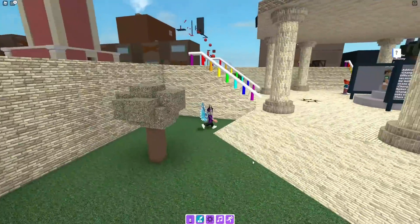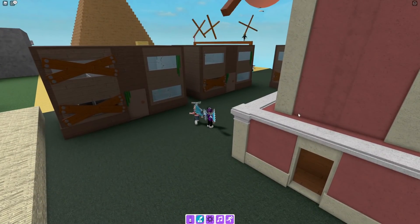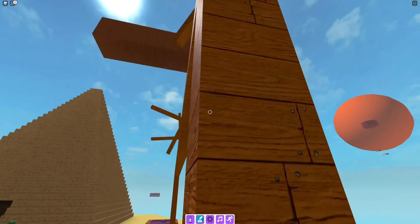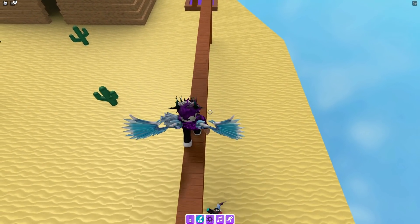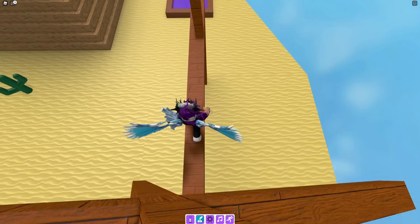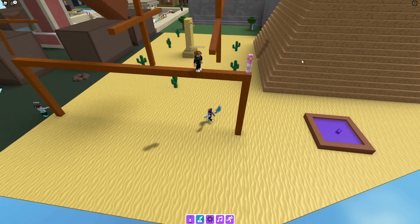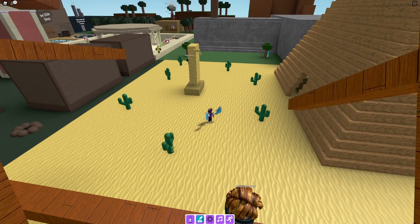For the flower marker, you need to complete this moving section. I recommend walking on the left-hand side for the first one. For this second part, you just need to hope for the best. Make it through there and then you get the flower marker just up there. Just keep trying and eventually you'll make it.